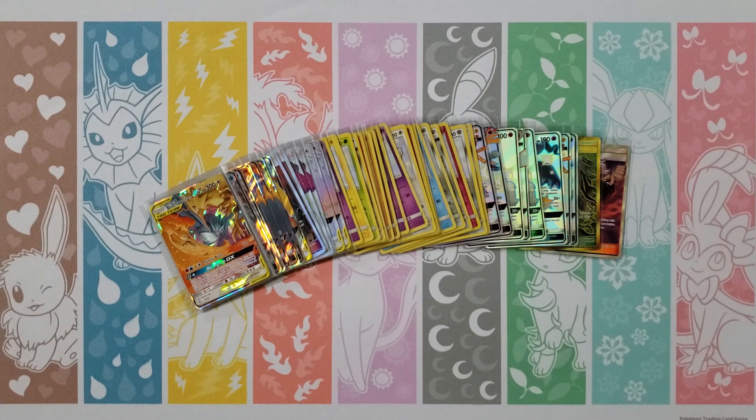Slowpoke, Psyduck, Clefairy, Magikarp, Ekans, Fighting Energy, Charmeleon, Chansey — my rare is an Erika — and then a Gible! I will take the Gible. You're on a roll here. I wanted one more good hit but I don't know if we're gonna get it now. We've got like six or seven packs left together.